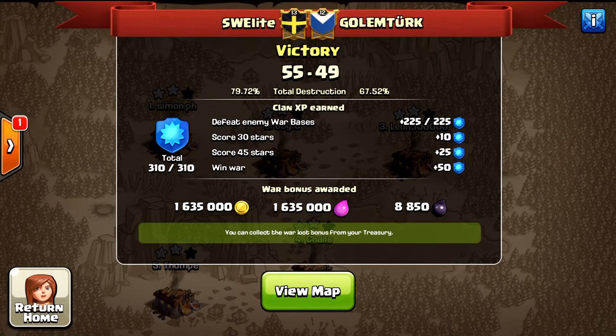Mainly the army composition we're going to look at consists of golems, bowlers, and witches, and in some cases even a few healers. I'd also like to show you one base in particular that I think everyone needs to stop using because it is so easy to defeat if you know how to attack it.